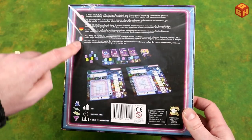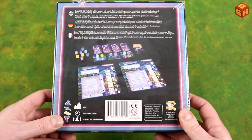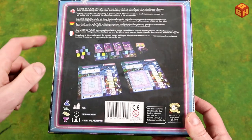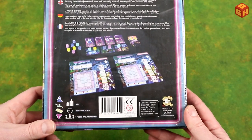The box has three languages: English, German, and French, which kind of explains what the game is about. It is of course a roll and write — you roll the dice and you write down your actions, your icons.